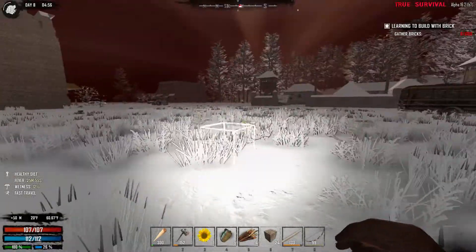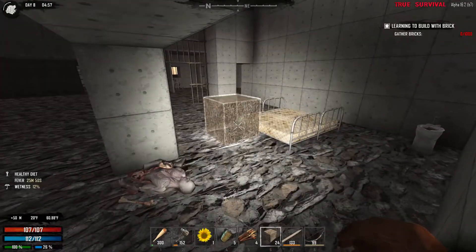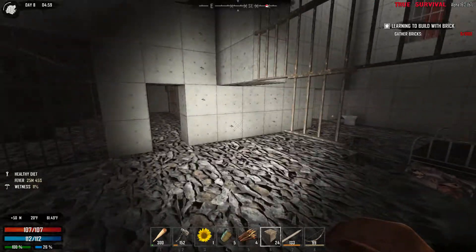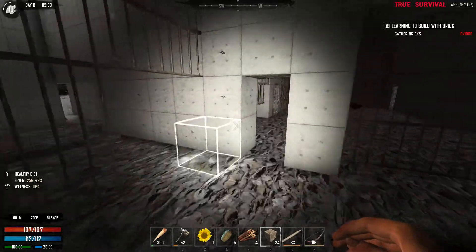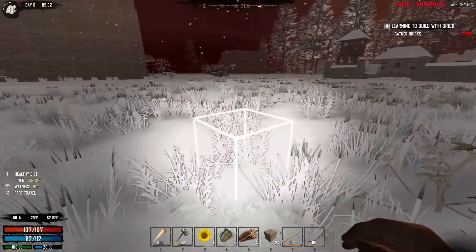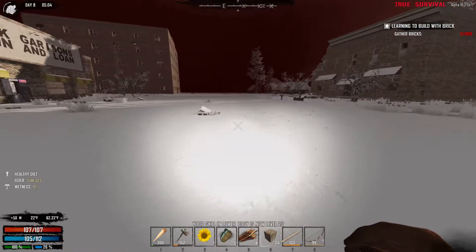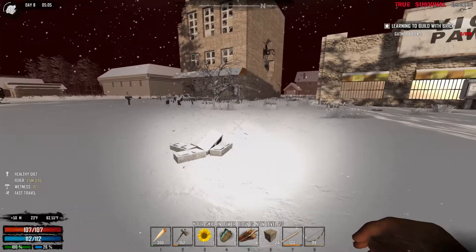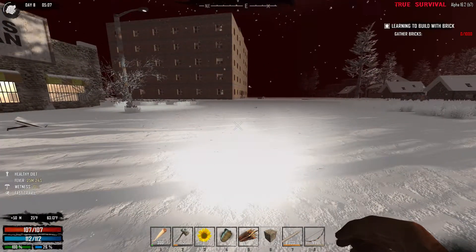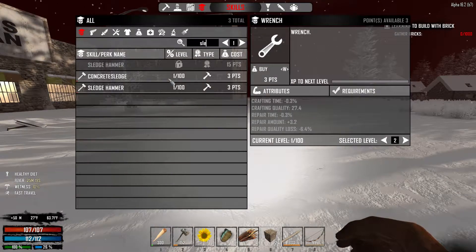We have a little bit of stuff open, we'll come back because of that. I just don't see much point fighting them right now. Basically we just need to get to that sledgehammer and we'll be pretty good. Sledgehammer - concrete sledge. Oh, I can actually buy this. No, no, no - I think I can make it already, probably. Concrete sledge, which is pretty easy to craft.